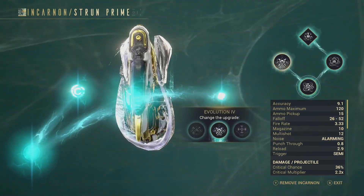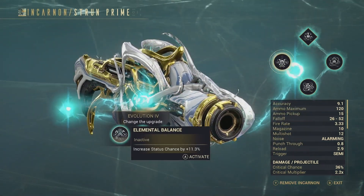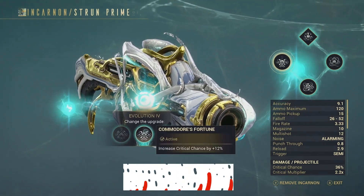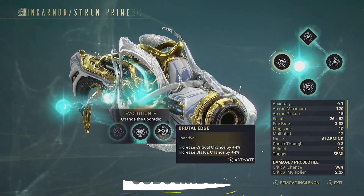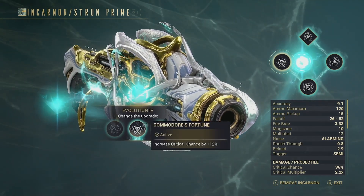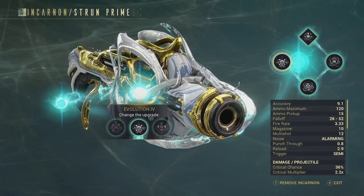For the final Evolution, you have three choices: Elemental Balance for increased status chance by 11.3%, Commodore's Fortune for increased critical chance by 12%, or Brutal Edge for increased crit and status chance by 4%. Since I wanted a crit-based approach for this weapon, I chose Commodore's Fortune — but honestly you could go with any of these.